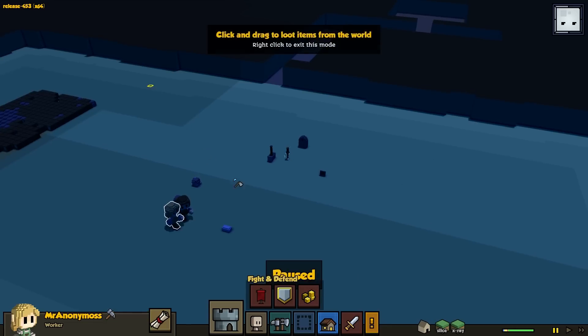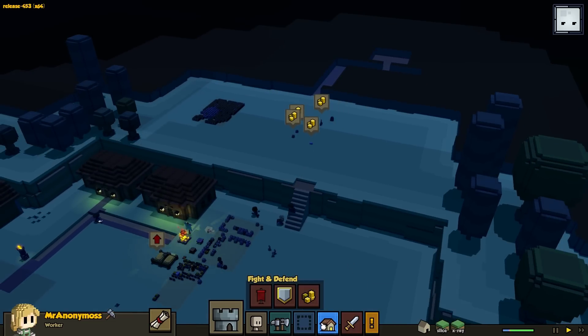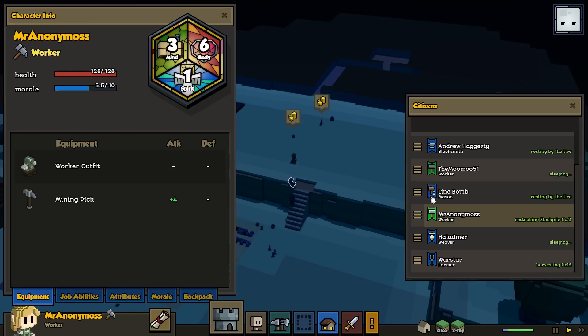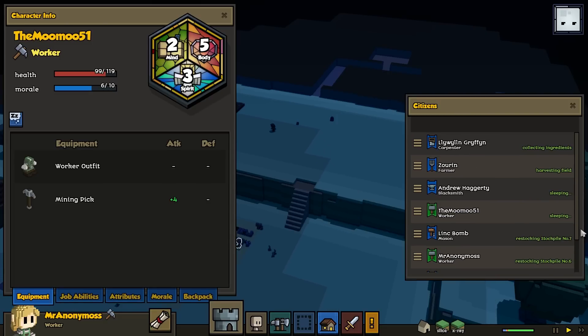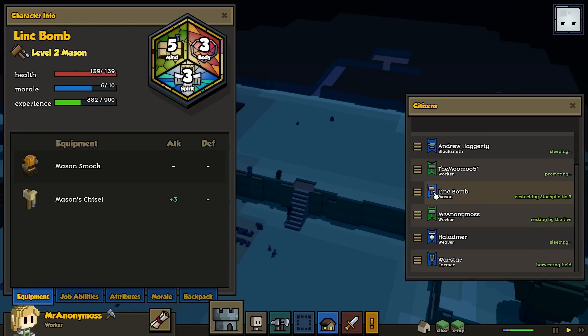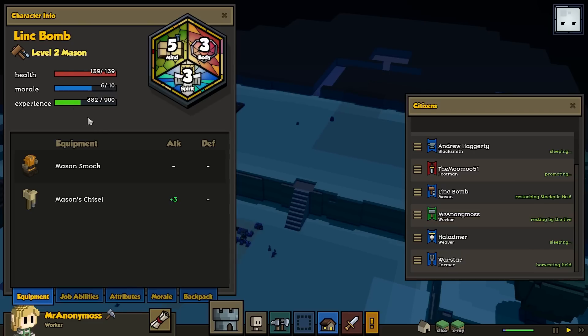Let's go and loot this stuff up. We're going to need another footman. Should I have multiple footmen? Maybe. The problem is having multiple footmen is they don't do anything else. Mr. Anonymous, would you be a good footman? Not really. Moo, you'll be a good footman. Congratulations. Hopefully you don't die. We could probably get Link Bomb out of the Mason spot and switch him with Anonymous, but he's got experience saved up. Screw it, let's just leave it.